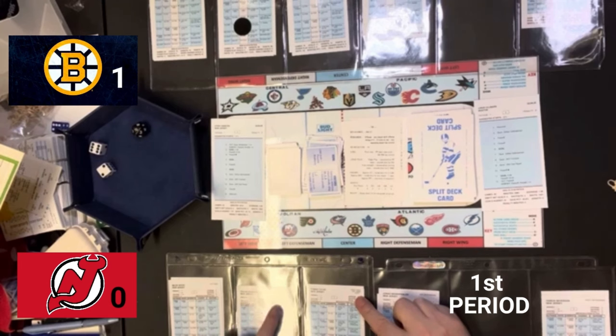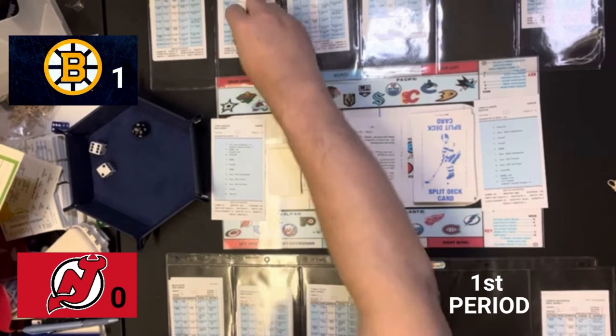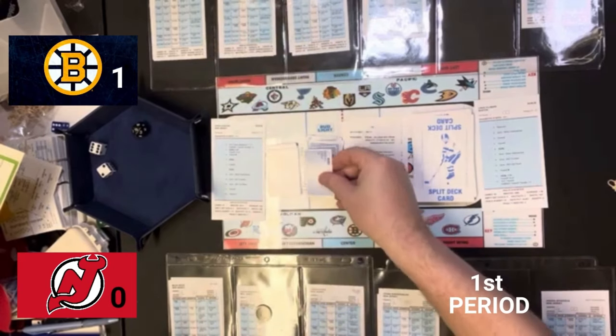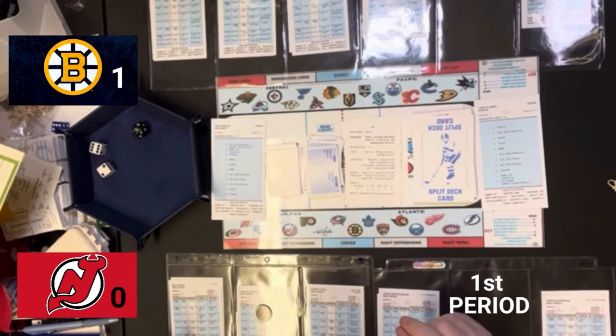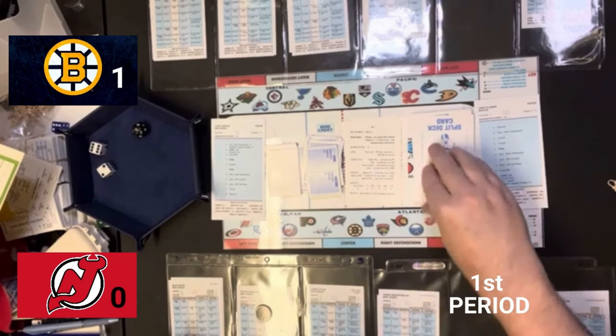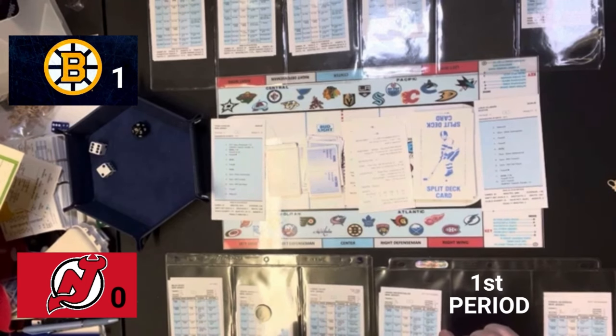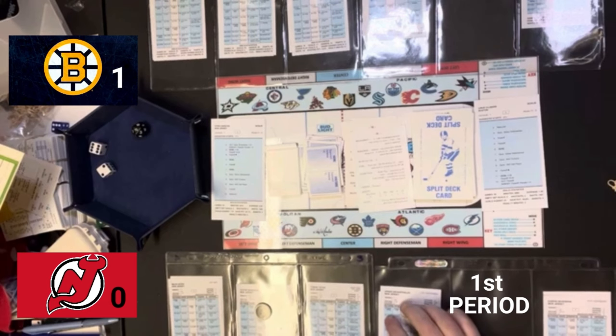The forward lines revert back to their first lines. That means Marchand, Bergeron, and Pastrnak are out for Boston. For New Jersey, this is Eric Haula at left wing, Michael McLeod at center, and Jesper Boqvist at right wing. We pick the card. Patrice Bergeron has control of the puck and it says opponent defense 13. McLeod's defense 13 is outside shot. Bergeron will try to get inside — he does. He'll take the inside shot. That is an eight — rebound. We'll pick the card for the rebound.